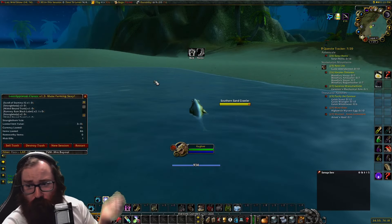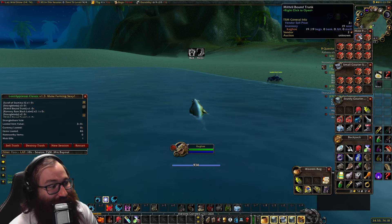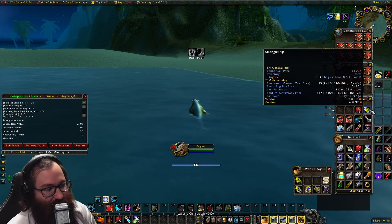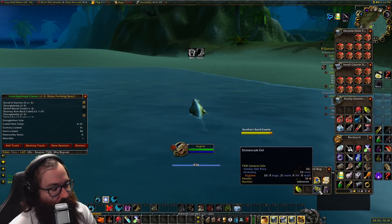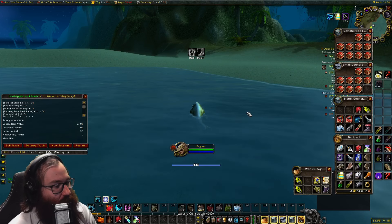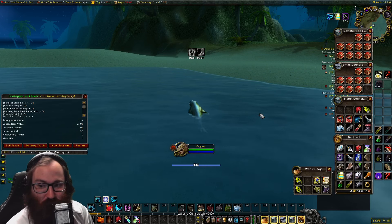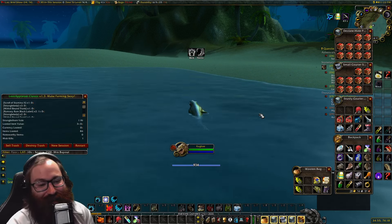We are back! We fished up 19 mithril bound trunks, 18 stranglekelp, 10 firefin snappers, 5 stonescale eels, and 6 Rumsey Rum Black Label. We didn't get any oily blackmouth pools because every single one of those was in a bad spot we could not fish — I tried so hard but couldn't get it done.